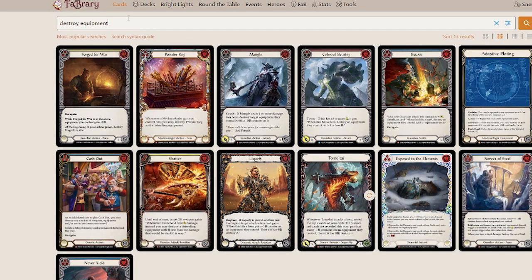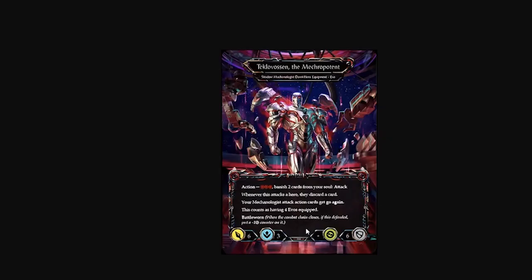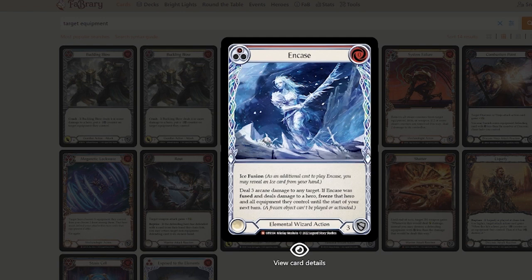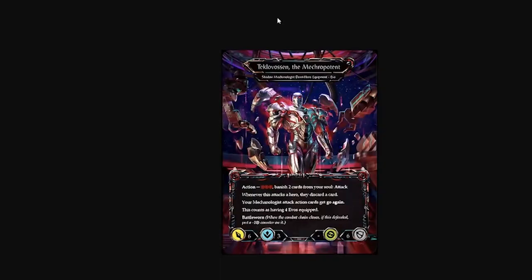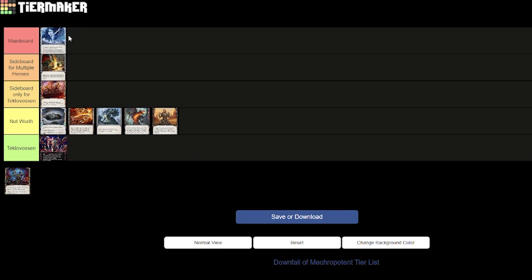These next cards don't destroy the equipment, but they do work against it. Case deals three damage to a target, and then you can freeze that hero and all equipment they control — meaning you freeze their attack and their ability to make you discard a card. Freezing a weapon is pretty damn good. It can be a main board card for some Icelanders. Even though Lexi running the trench makes it less good, I'll keep it in the main board — so that gets at least one main board card.